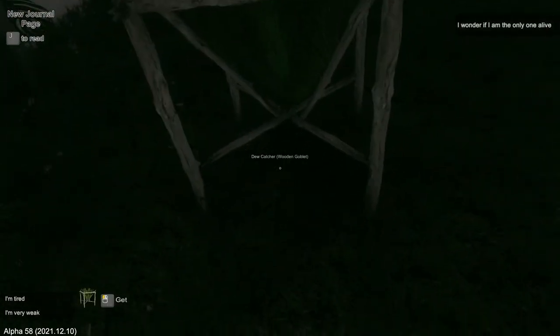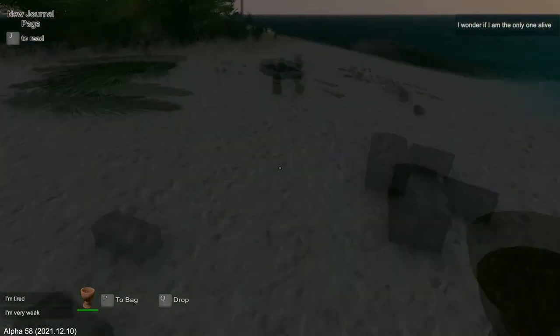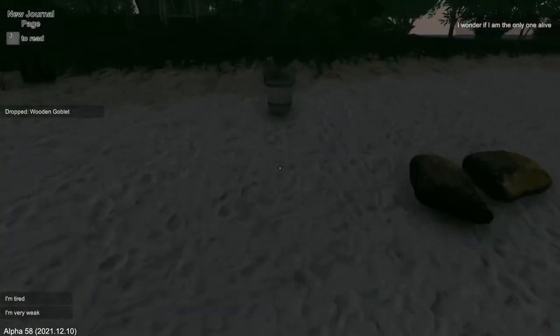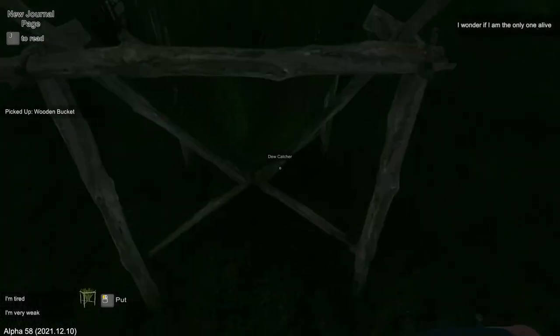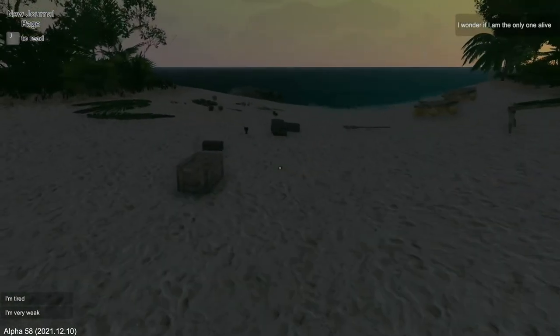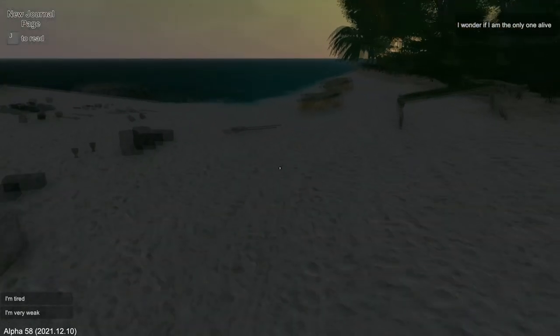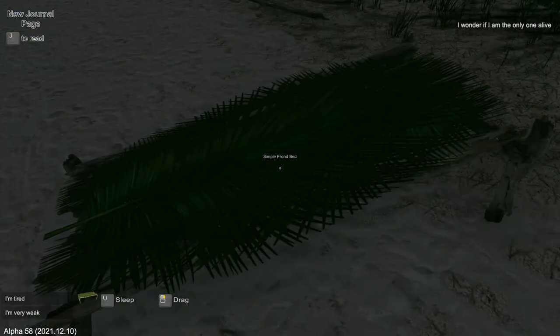Even a coconut, I'm assuming, you can put underneath here. I'm going to put the bucket underneath, and then I'm going to go to bed because I am tired and too weak. I'm probably too weak because I eat burnt food. Did my health go down? My health is at 24. I'm assuming you lose health if you don't eat perfect food.